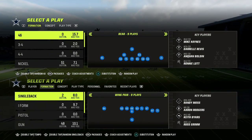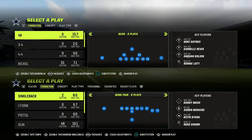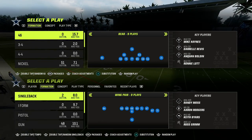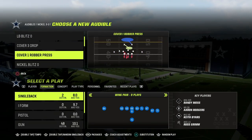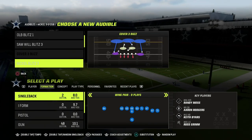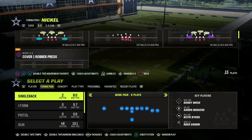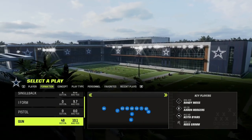In today's video, I'm going to show you one of the best passing concepts in Madden 23. I do believe this is going to be one of the better passing concepts in Madden 24 as well. I also think that this formation — the Gun Bunch Offset — you're going to see a massive comeback in Madden 24. This has been one of the best formations over the last several years, but this year it kind of took a backseat to compression 2x2 tight.